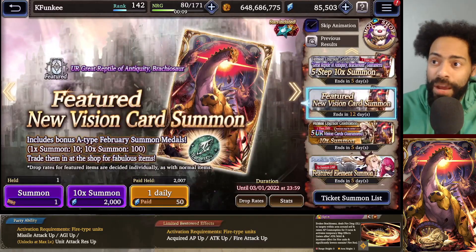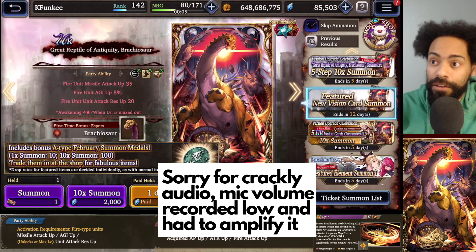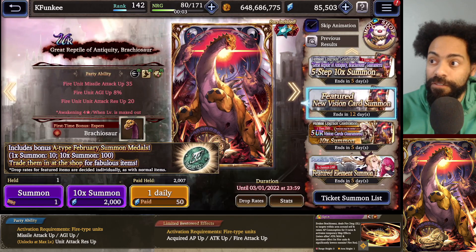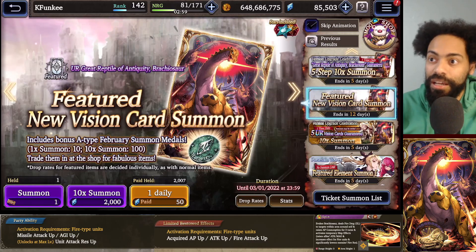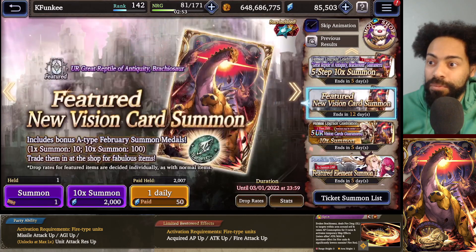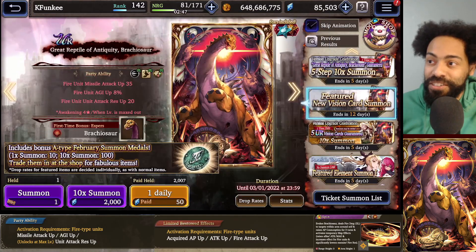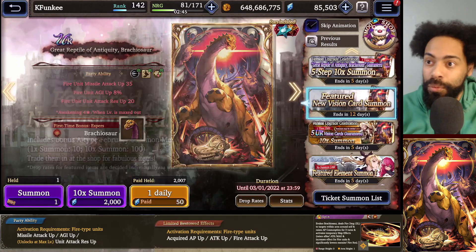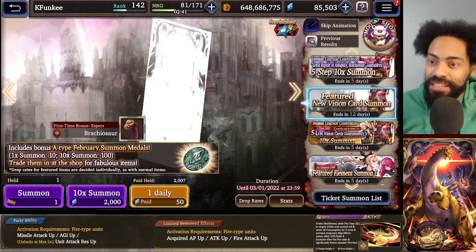Hey, what's going on guys? Today we are pulling for the Brachiosaur vision card. This is a much-needed vision card - any kind of fire support is much needed. The Esper is kind of okay; it doesn't even have an animation, but I did find this on YouTube. That's why it boosts your missile attack.